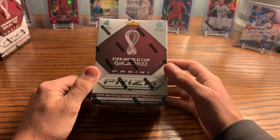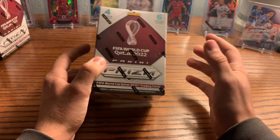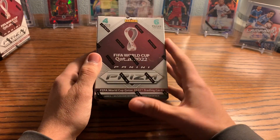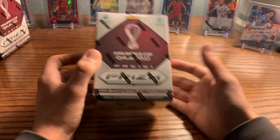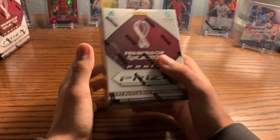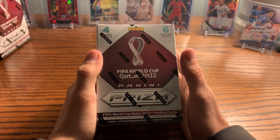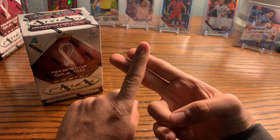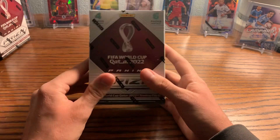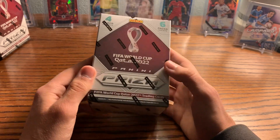It is 2022 FIFA World Cup Qatar Prism. This is a big release for a variety of reasons. World Cup Prism only releases every four years because there's only a World Cup every four years. This is fun because this is the first time we're getting it in a blaster format. We've had retail before — hanger boxes in 2014 World Cup, and in 2018 we had the solo hanger packs. This year we have blasters.